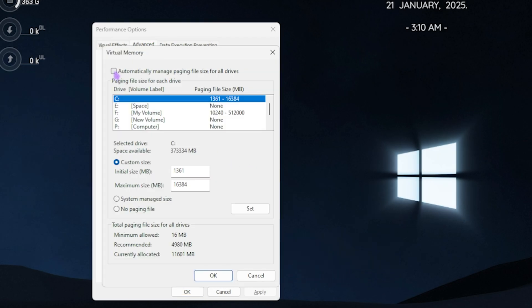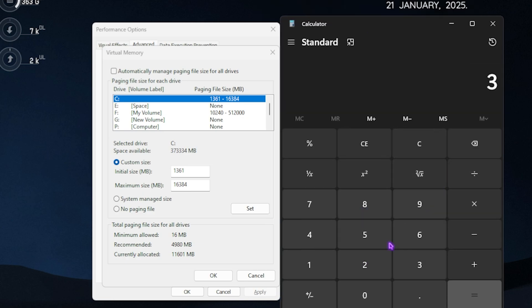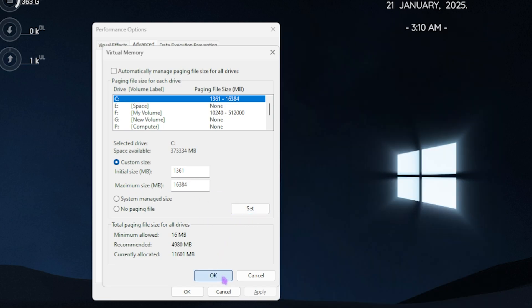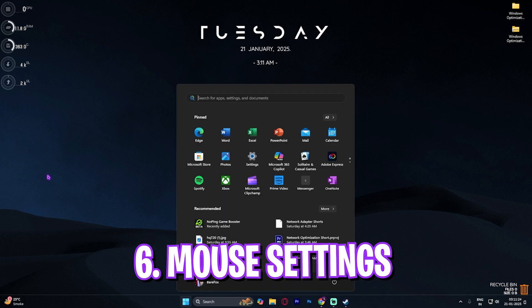Head to the Advanced settings tab, then click the Change button under Virtual Memory. Deselect 'Automatically manage paging file size,' select Local Disk C, and set the initial size to 1361 MB. For the maximum size, multiply your RAM in GB by 1024 to get MB, then divide by two — for 32 GB RAM that's 16384 MB. Paste that as the maximum size, click Set, then OK.